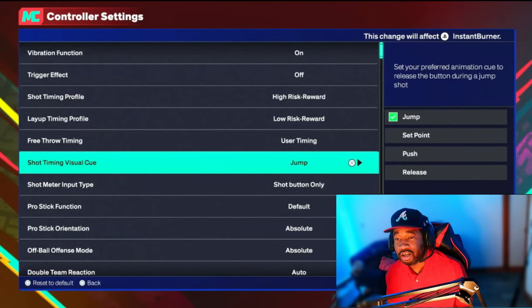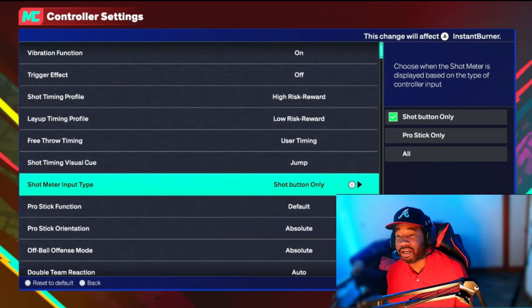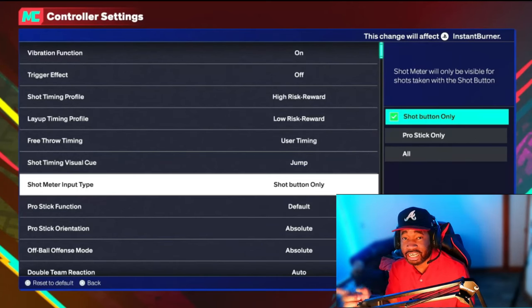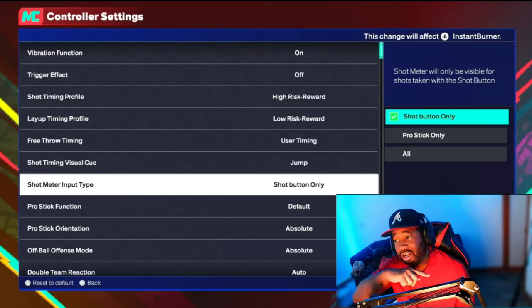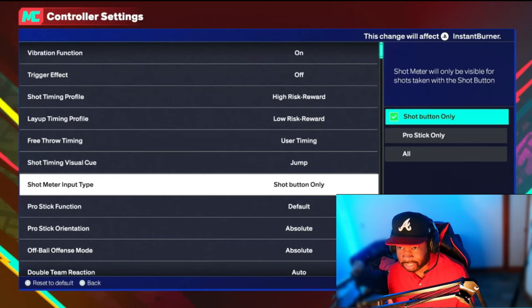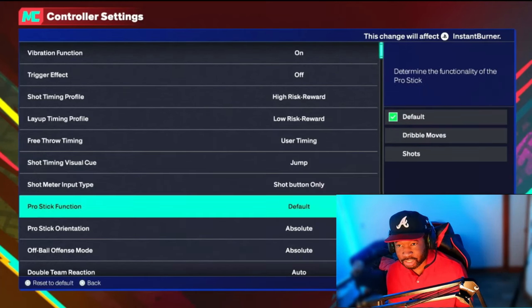The next one is Shot Meter Input — this is essentially a HUD setting. It controls what you want your meter to show: shot button only, pro stick only, or everything. If you want the meter off, you have to change it in the Custom HUD later. I have my meter off but I changed it in the Custom HUD — I'll show you guys that later.